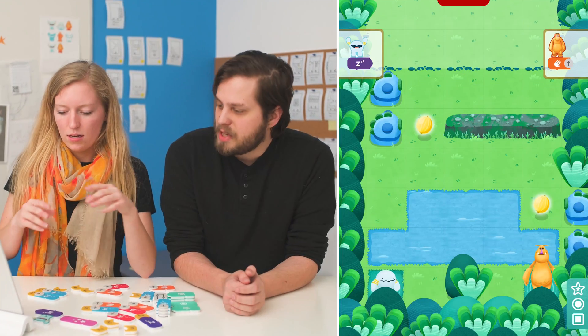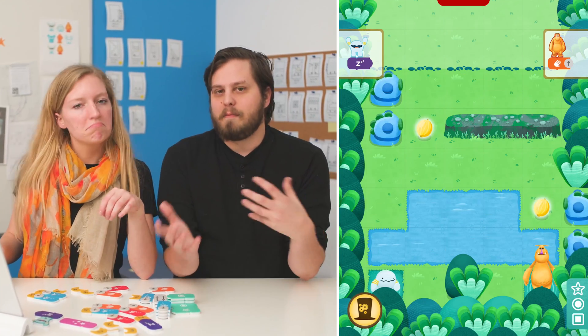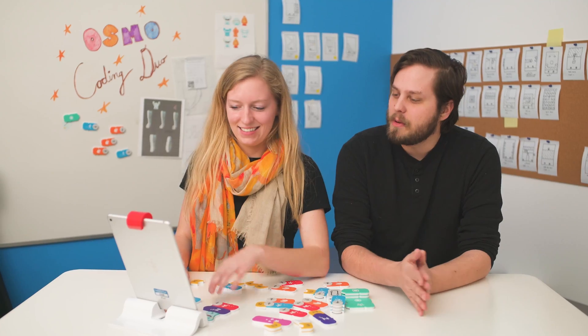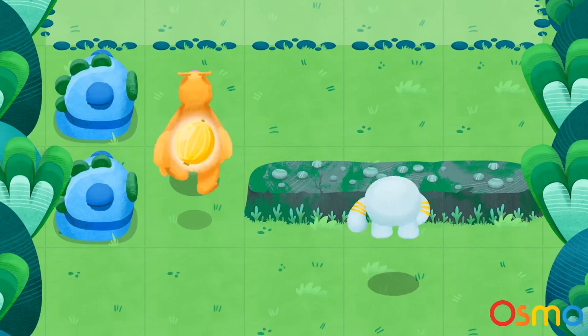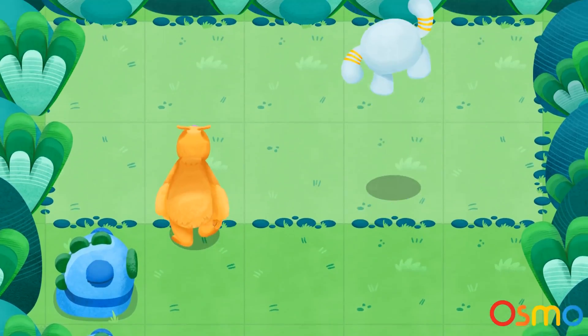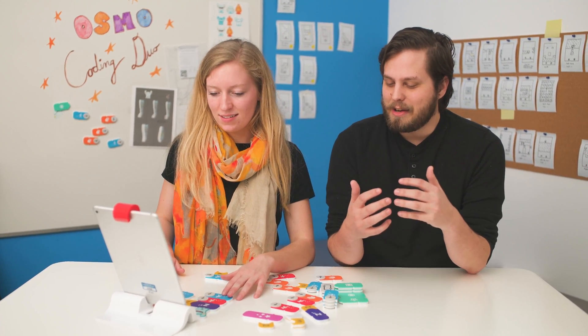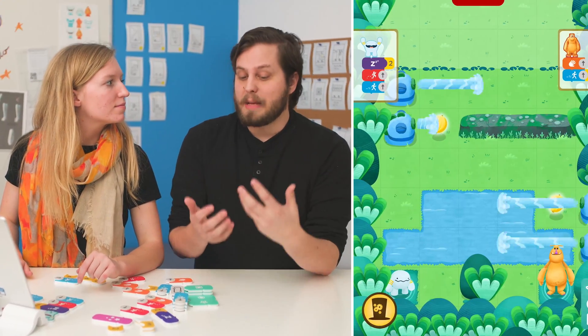Because Moe is kind of a bigger guy, he doesn't get blasted off by the water jets when he walks in front of them. So you can use that to kind of shield Abbie and allow Abbie to cross safely with this jump. The trick to Coding Duo is that you have to get both of the characters to the end zone in one turn. That's actually one of my favorite parts — you've got to think outside the box, but the solution is really fun.